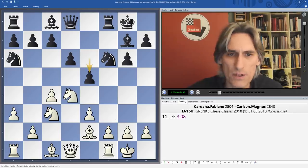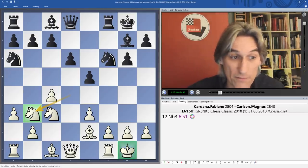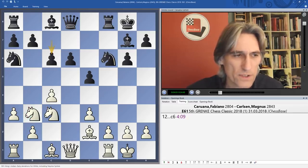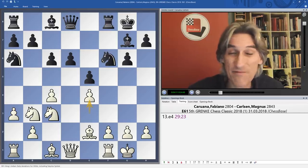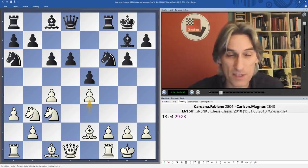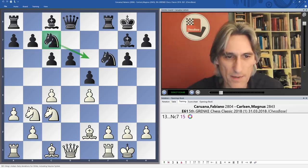Knight b3 feels a bit odd to me — the knight isn't on a brilliant square on the queenside, it's a long way from protecting the king, and it blocks the b-pawn as well. After c6, you could still straighten things out by playing knight d2 and b4, but Caruana after half an hour's thought went for e4. That looks seemingly natural — staking a claim in the centre — but it exposes two key squares.